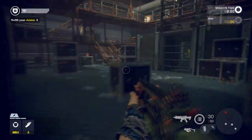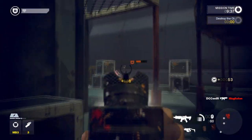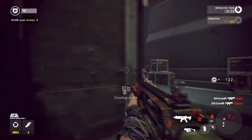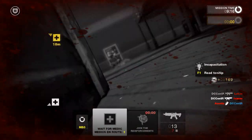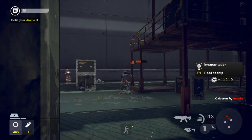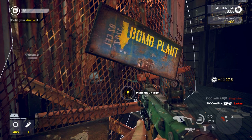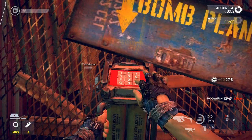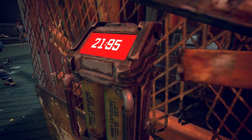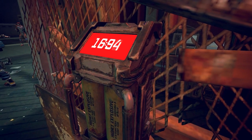Bring up your objective wheel and select destroy the objective. Plant the explosive charge at the objective. You must now guard the HE charge and protect it from enemy engineers, as they are the only class able to defuse it.